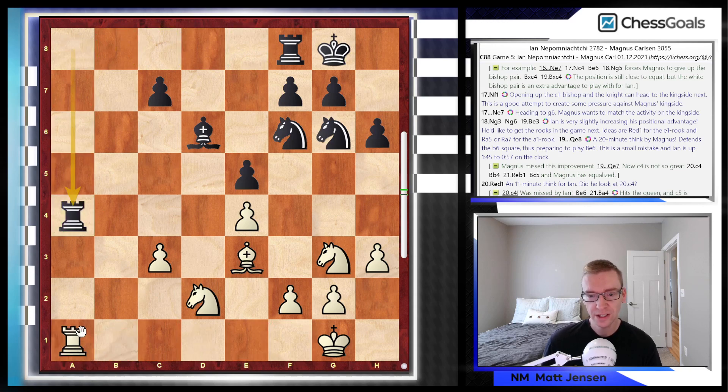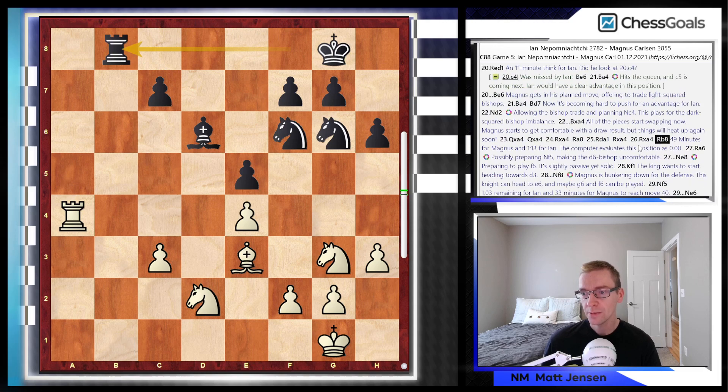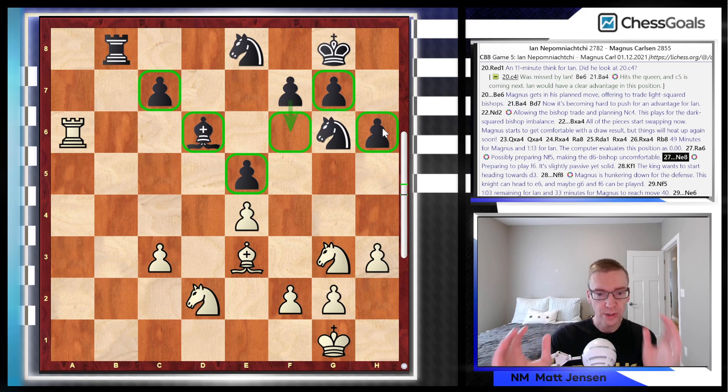Rook to b8. Now at move 26, we have 49 minutes remaining for Magnus and an hour and 13 remaining for Jan. The computer evaluates this as 0.00, but it's still slightly more comfortable for Jan, and he's going to press a bit. Jan plays rook to a8, hitting that d6 bishop and threatening knight to f5. We see knight to e8 by Magnus — he wants all his pawns and the tall pawn, this bishop, all sitting on dark squares, just sitting back playing solid, playing defensive, making Jan crack this structure.